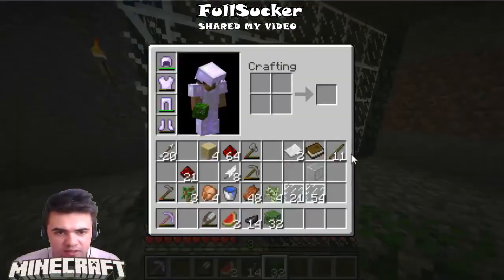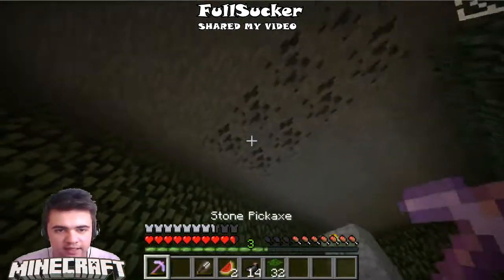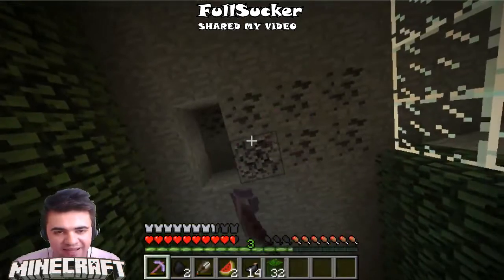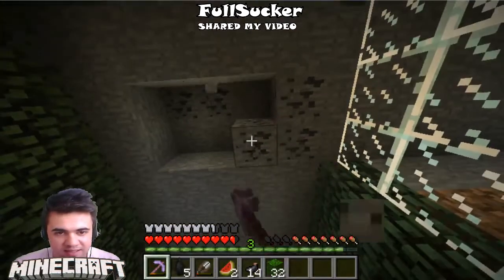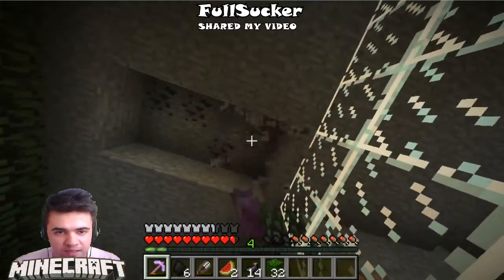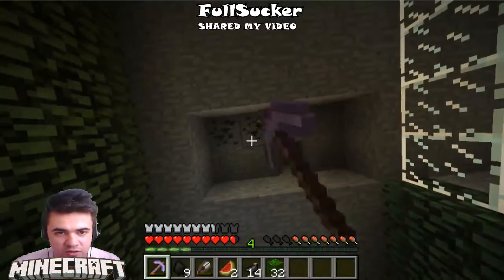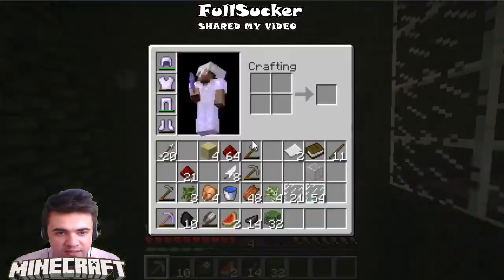I don't have any torches and I don't have coal, so I need to make some. Oh my god, I need coal — look at this! How did I not see this? Now I can make some torches. Let's take everything because I'm running low on coal. I'm using it a lot on sand and on bricks as fuel in my furnace. Okay, this is enough.